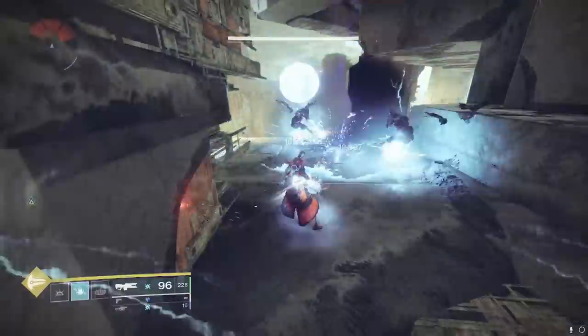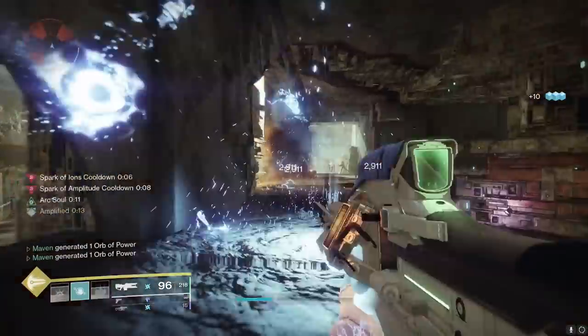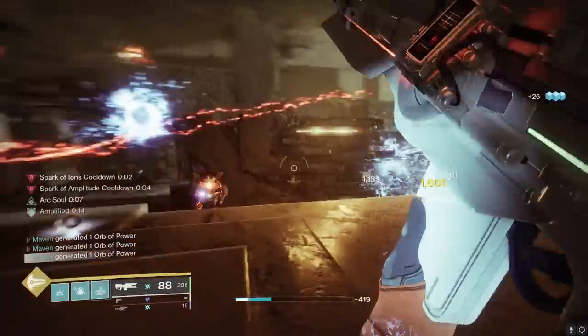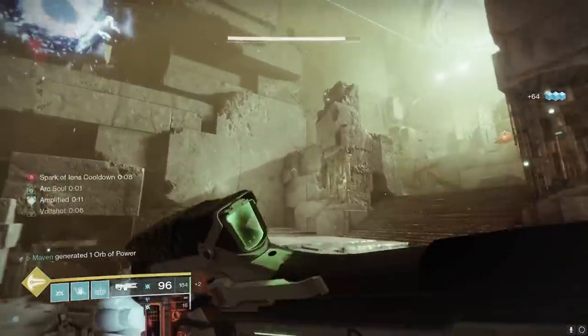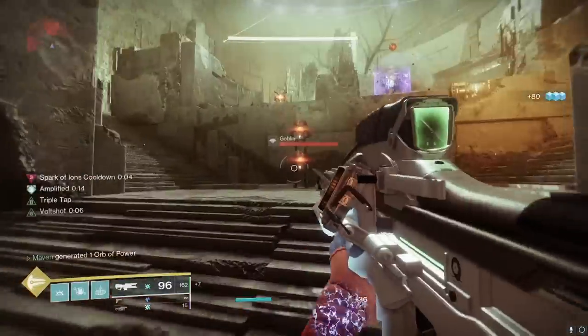And then we come to the Path of Least Resistance. Being a special weapon, it hits harder than all of our primary options we just talked about. And this thing is good from close to long range — it covers all areas. It fires an absolute beam and you can easily hit your shots from super far range. This thing hits so hard.